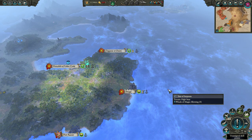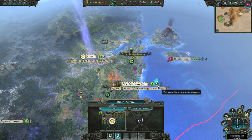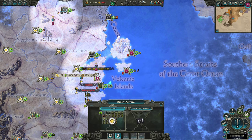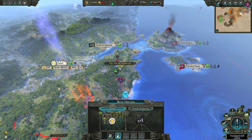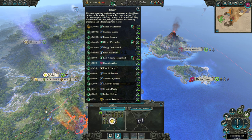For sacking and razing settlements, I recommend doing that for settlements that are more inland, since pirate coves will already give you a steady stream of income from coastal ports. You just push in, sack it, come back, push in, sack it, come back. Sometimes you might want to establish a beachhead — I took these volcanic islands so I can create armies, resupply, push in, sack something, and come back. Keep doing that and you'll gain more loyalty and more infamy to progress through the campaign.